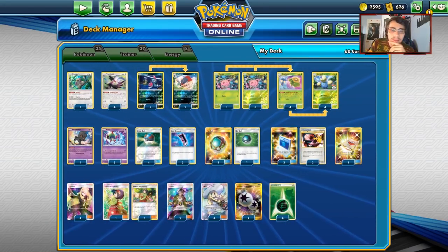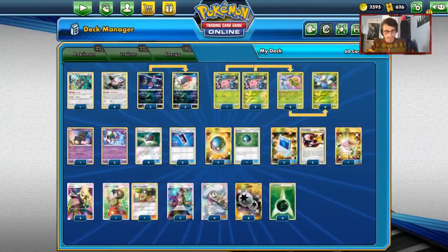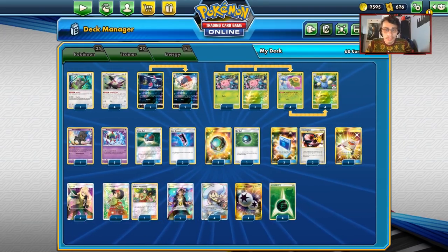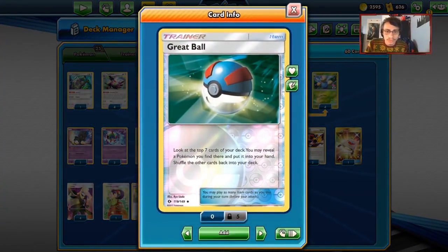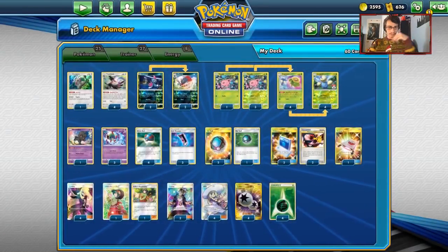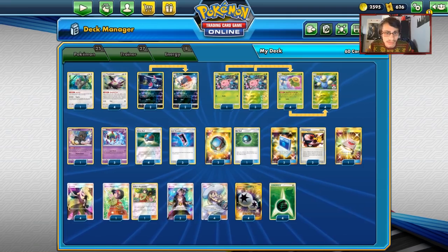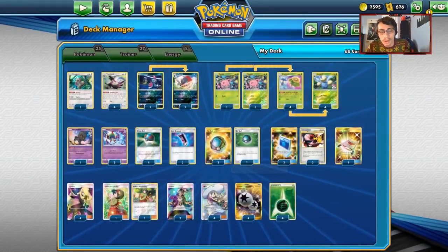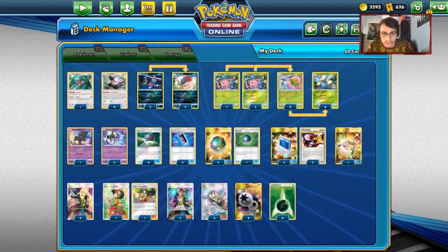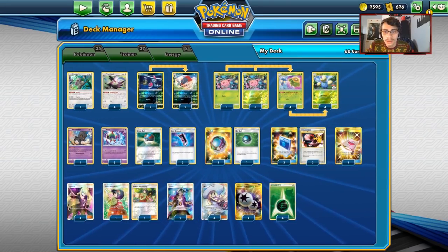That's basically it for the Pokemon. We got the 2-2 Weavile line with Rule of Evil, and Marshadow - Let Loose is pretty good. For items: there's four Great Balls, which you see a lot in Lost March decks, looking at the top seven cards of your deck. There's Lost Blender, which allows us to put stuff in the Lost Zone and draw a card. We're playing three Net Balls - Net Ball is really good at getting your Hoppips down really early.